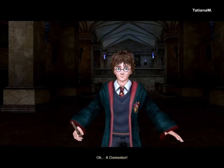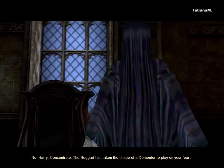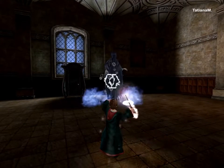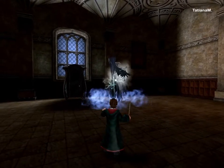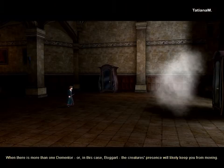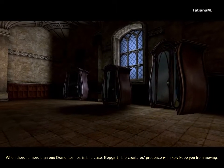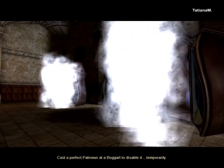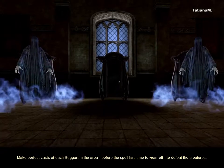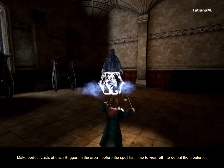Oh, a Dementor! Concentrate. The Boggart has taken the shape of a Dementor to play on your fears. When there is more than one Dementor — or in this case Boggart — the creature's presence will likely keep it moving. Cast a perfect Patronus at a Boggart to disable it. Make perfect casts and hold it in the air before the spell has time to wear off to defeat the creatures.